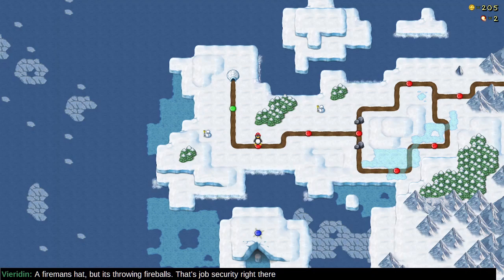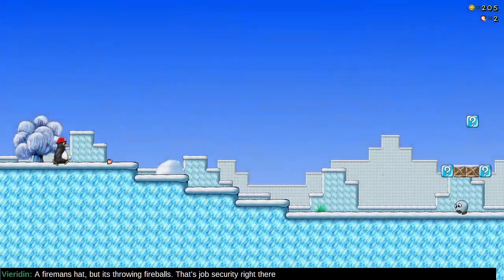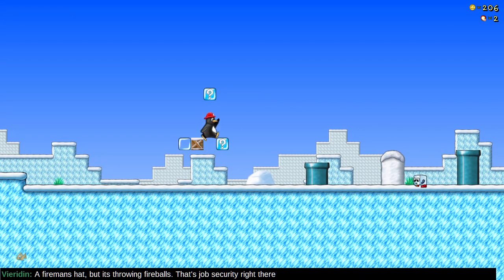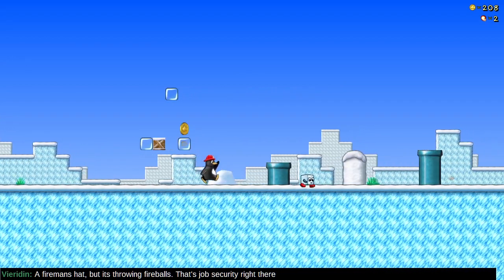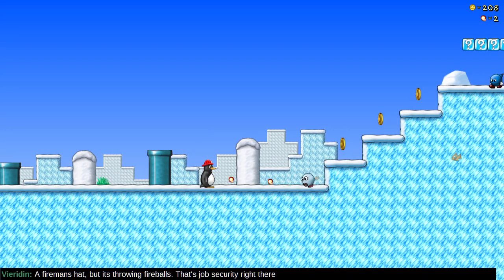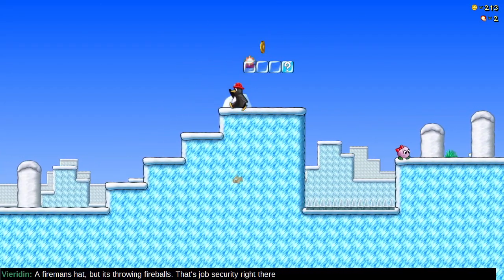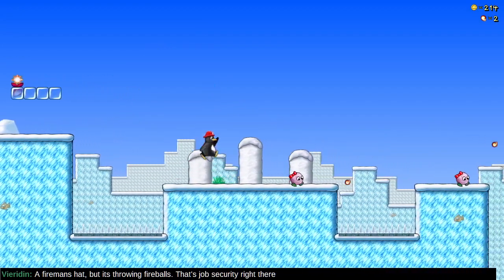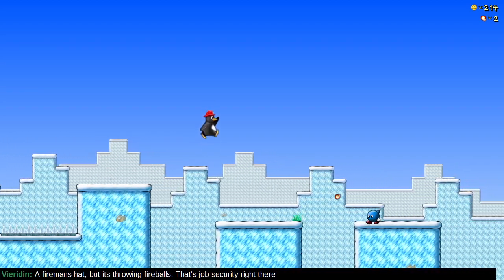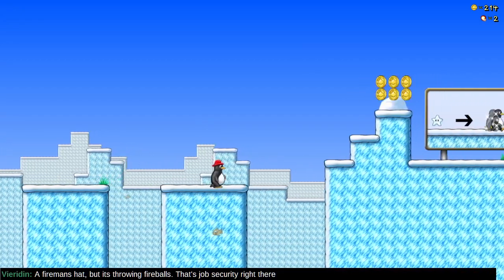A fireman's hat — yeah, that's throwing fireballs. That's some serious job security. Ideally, I've got a controller — you would play this on a controller rather than a keyboard. But also, this is the development build. These stages are more engaging, more challenging, and thoughtful. The original stages were challenging, but these — it feels like I'm exploring something. That's pretty cool.